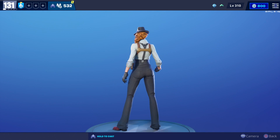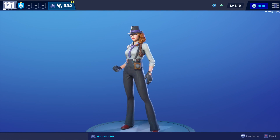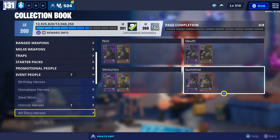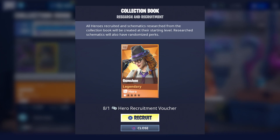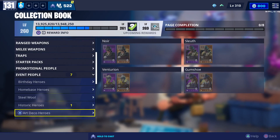For today's video we're gonna get some gameplay with the Art Deco Outlander Gumshoe. As of right now the only way you can get her is by using a hero recruitment voucher. She was available before in an Art Deco Llama that cost 300 V-Bucks but that was only available for one day. If the Art Deco Llamas do return I'll be sure to let you all know.